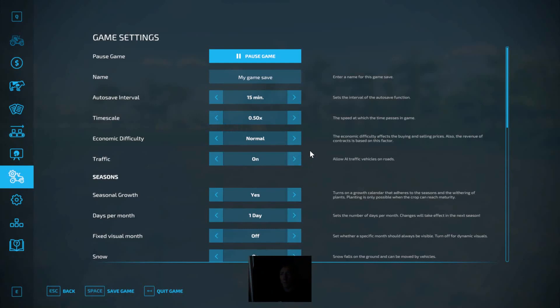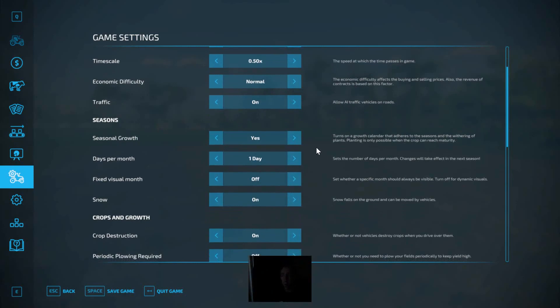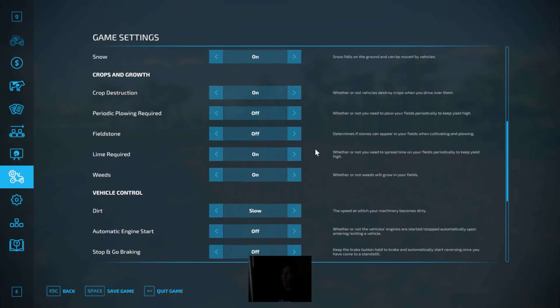Right — I am on normal economic difficulty, which is actually harder than hard in the old game if I'm honest. There are so many costs that are dearer than they used to be. I've got seasons on but I've got it down to one day per month because I have no sleep trigger — I can't afford a sleep trigger, and going through the night at 120 speed is not very kind if you're doing a two-day season. So I've got a one-day season for now until I can afford a sleep trigger or a mod comes out — a caravan, a tent, whatever. I've switched field stones off because of the cost; to buy that piece of equipment on top of everything else would have been a real crippler.